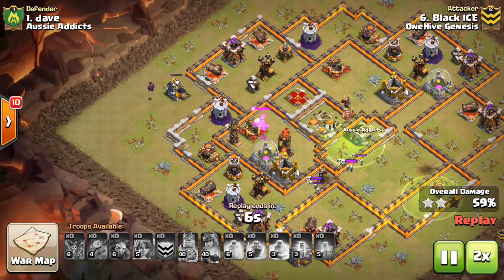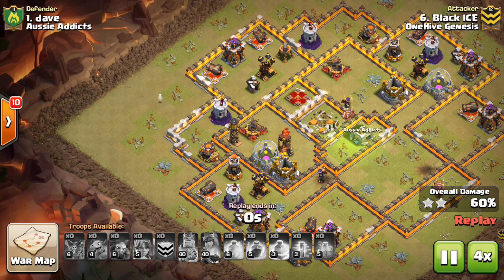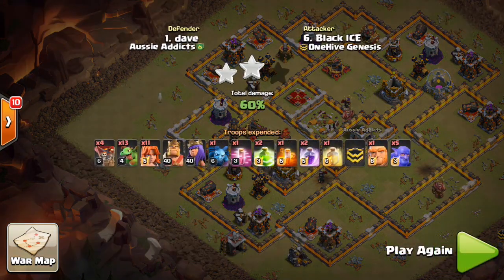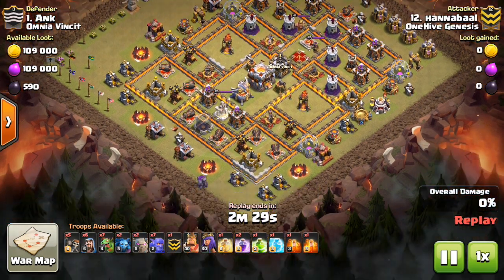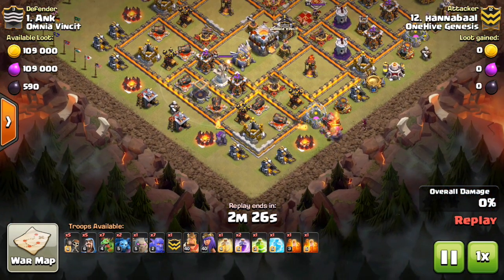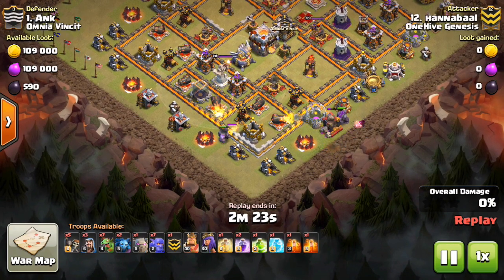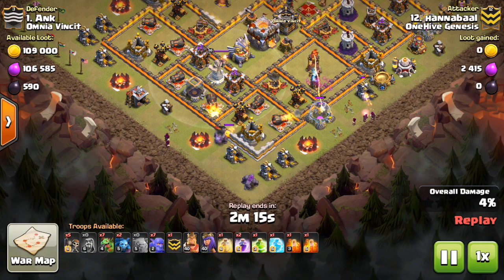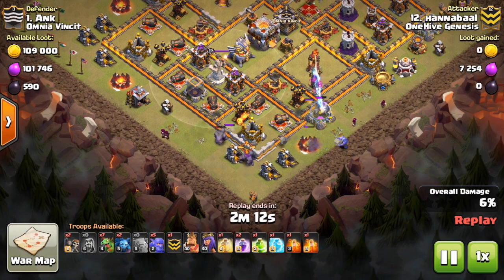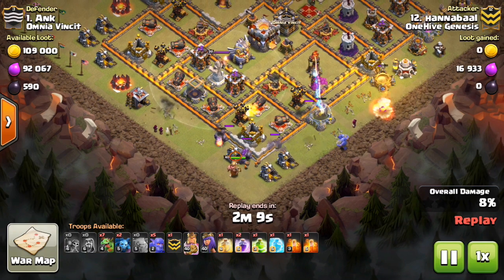People are starting to put their air defenses towards the outside. That does two things: one, it defends Baby Dragons better because the air defenses can cover more of the trash buildings. Second, it also helps defend three-star attempts because if the air defenses are towards the outside, the Lava Hounds can't tank as well and the balloons will get taken out easier. So that's one thing for Town Hall 11 base builders to think about - put those air defenses farther to the outside. This base actually looks a little more anti-three with those four air defenses all kind of offset on the bottom left part of the base.